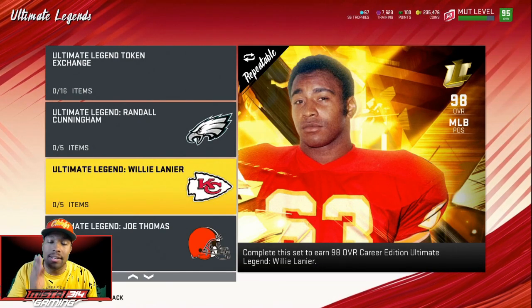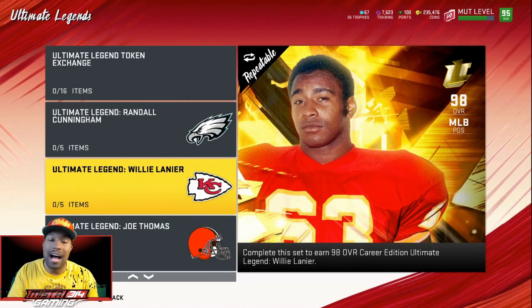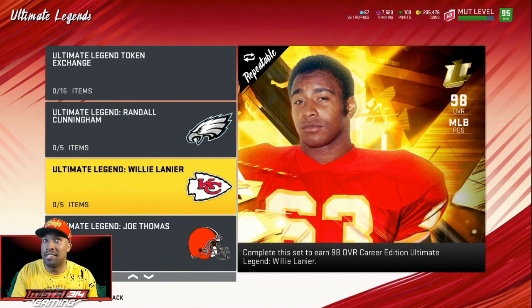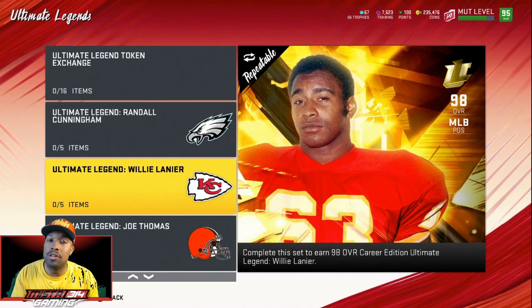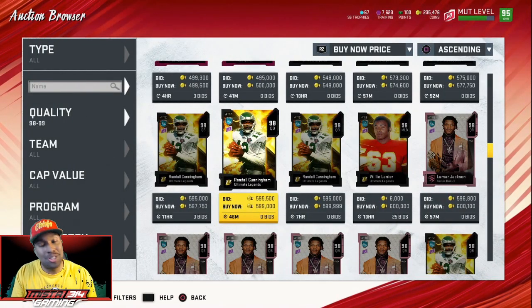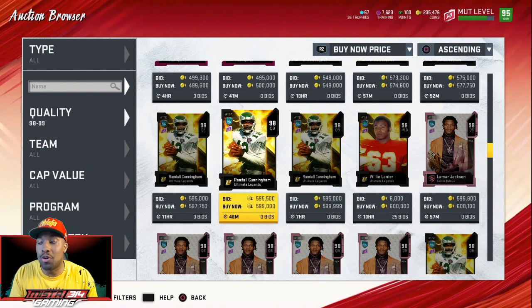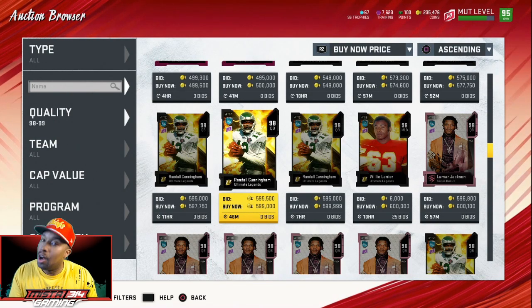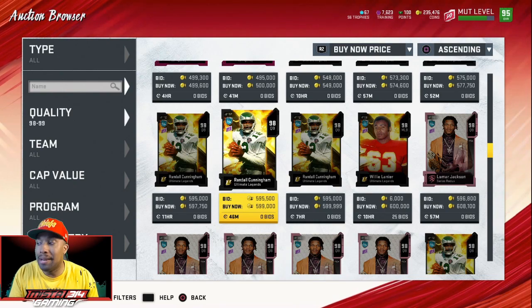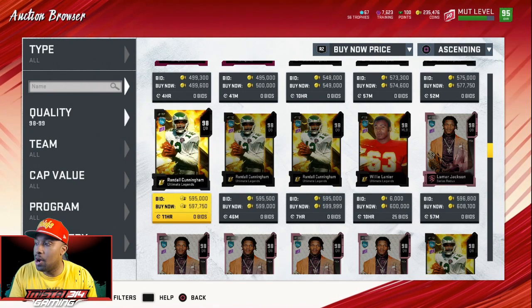Make sure y'all are getting all of those challenges done. I think I fell way behind — I don't think I'm gonna be able to do it. I think I missed a few deadlines, so I'm not gonna be able to get all of the totals. But make sure you're doing those challenges so you can get your free Ultimate Legend when that time comes. We're starting to get some variety and choices for these 98 overall cards. The 99s are gonna start rolling in too — right now all we really got is Mahomes. But 99s are about to start rolling in, especially with the golden tickets.